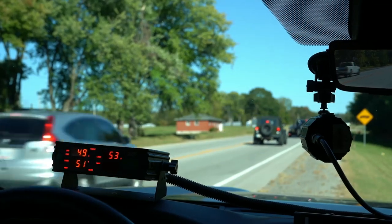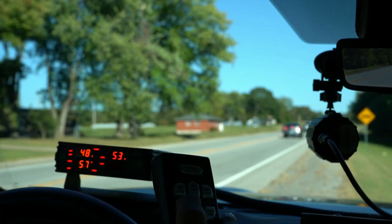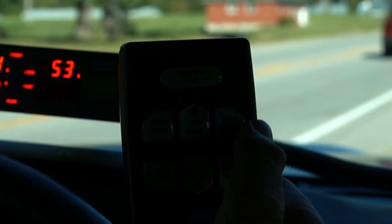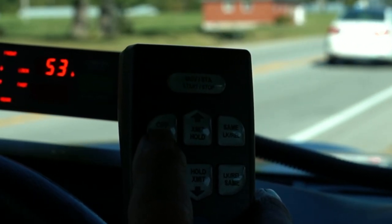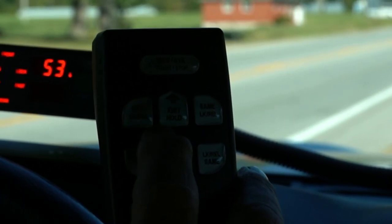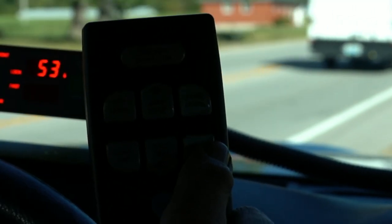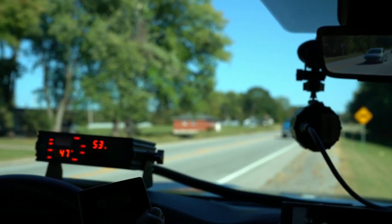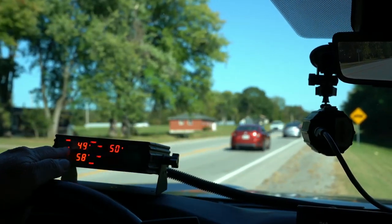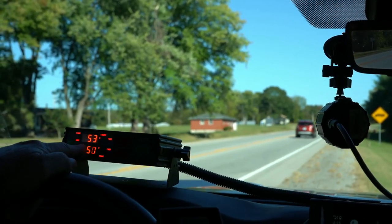That's the white car, and when I locked it, the voice said 'front stationary closing.' That affirms what you locked in, in case you didn't remember which of the four lock keys you pressed. You have a lock for the front same and one for the front opposite — same thing on the rear: lock opposite and lock same. So we're locked in; I'm going to clear that reading.